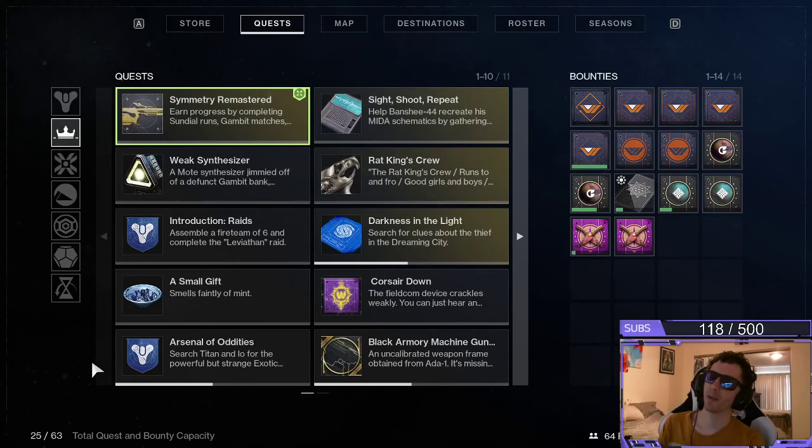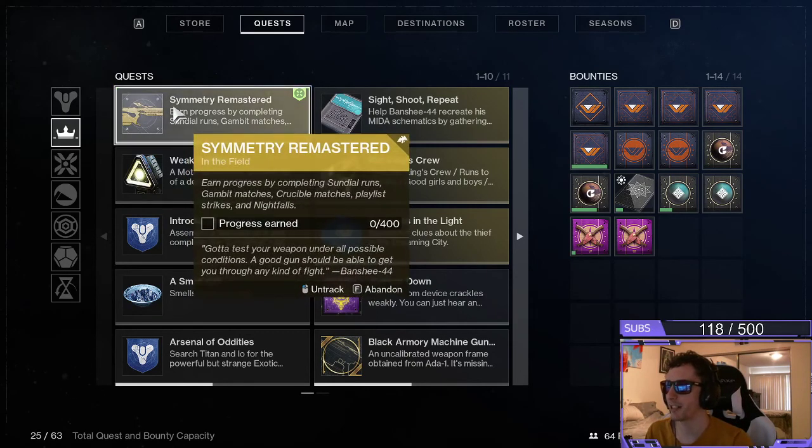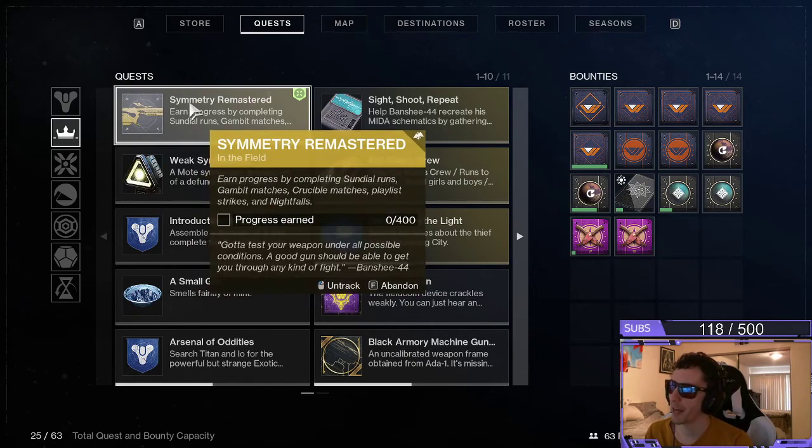Hello everybody, welcome back to Atlas, back in with another quick tutorial guide here for Destiny 2. Symmetry Remastered in the Field. This says that you can earn progress by completing Sundial Runs, Gambit Matches, Crucible Matches, Playlist Strikes, and Nightfalls. So I'm going to show you where each of these are.